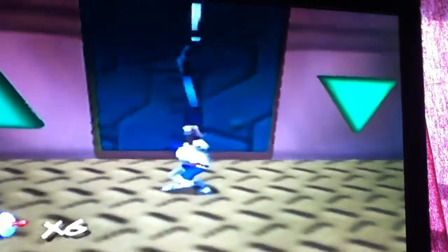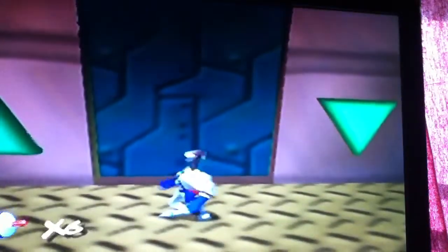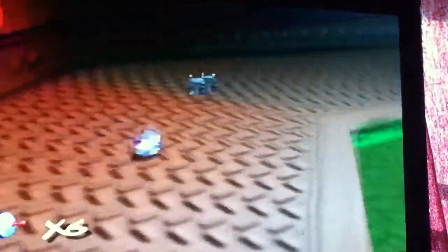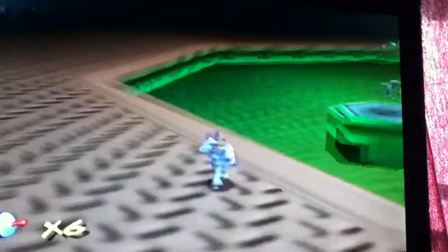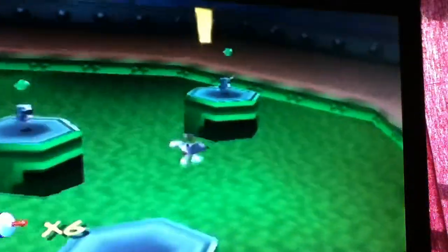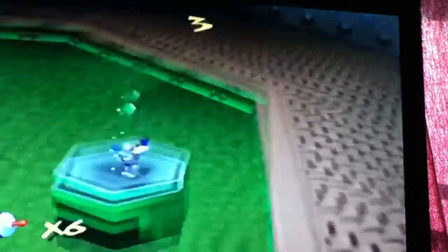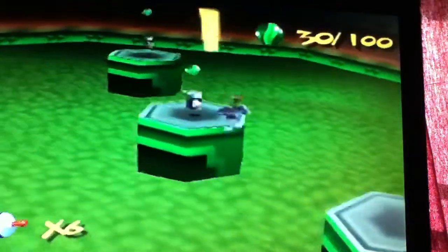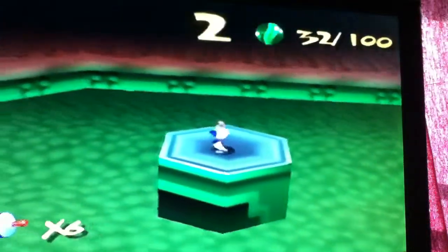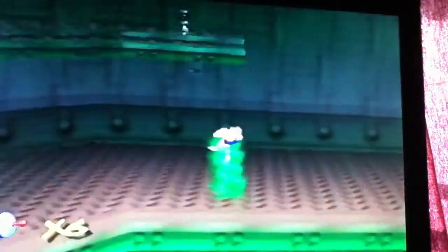Now we're gonna go down the elevator. Now for the bean rooms, as I like to call them. Always going through the right doors now. This is a really fun strat here — you don't have to go for it, I just prefer it because it's really fast and cool. Those are really optimal strats there. Saves a few seconds.